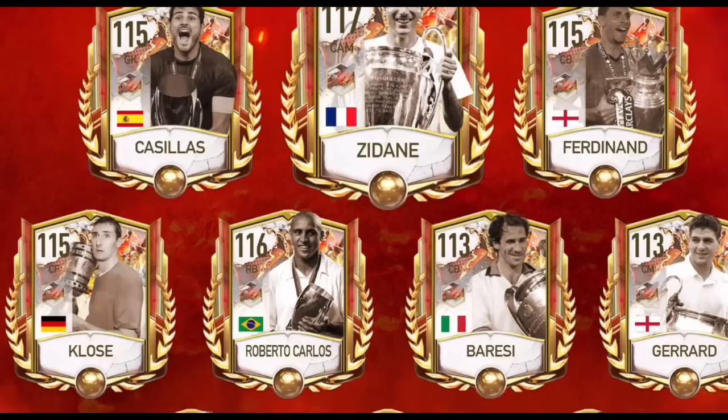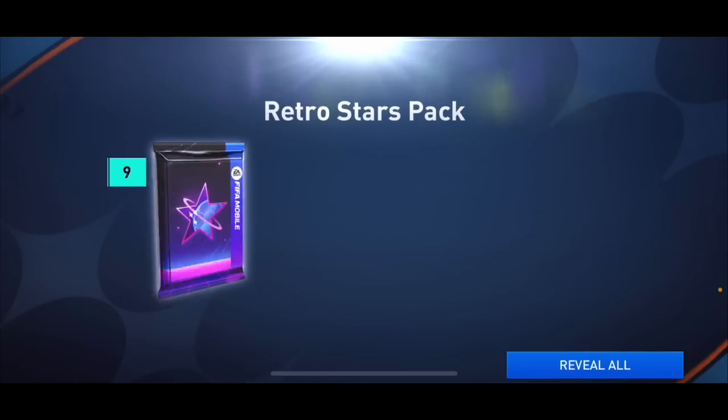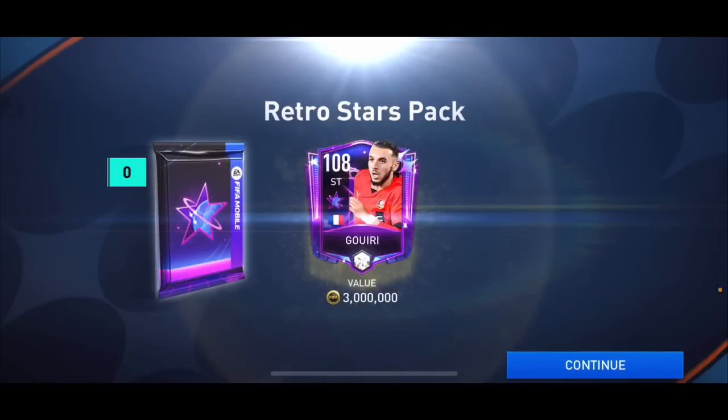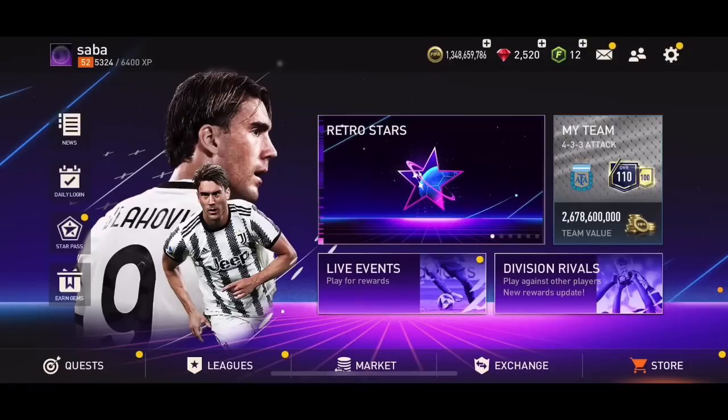Trophy Titans has quite good card art — if the real one matches these concepts it'll be very cool. Now here's my pack from the Ranking Star event — it was very bad. I got the maximum points but I only packed 108 overall Gori. I also completed the second challenge mode and that pack was bad too — I got 107 overall Litmanen, 106 overall Rafa Mojica, and 108 overall Mama Dusako, all worth about 2 million coins, and I packed 1.7 million coins as well.